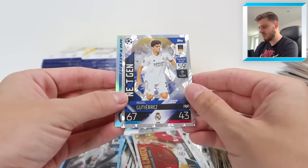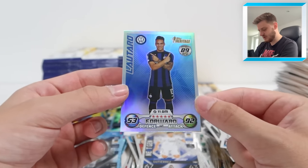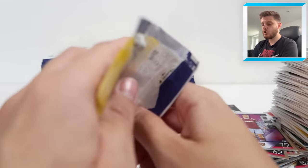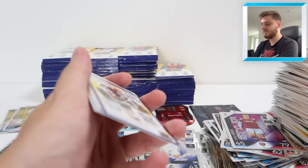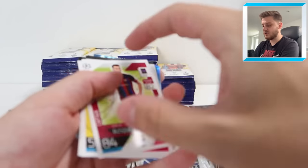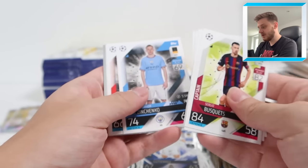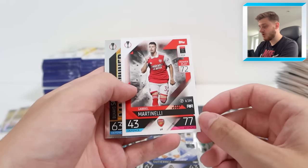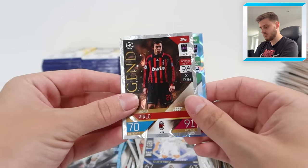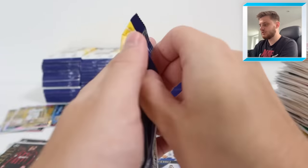We've got Next Gen Miguel Gutierrez, and Lautaro - Topps Heritage card! Lautaro Martinez doing his iconic celebration - that's cool. I like it when Topps choose pictures where they're celebrating and not just standing there. There's a Heung-min Son where he's celebrating and it looks incredible. Martinelli as well - cracking picture. The picture choices this year are superb. Legend Andrea Pirlo - I don't think I've got that one before. And Callum McGregor Captain Crystal Parallel for Celtic.